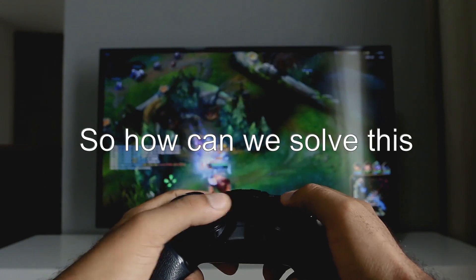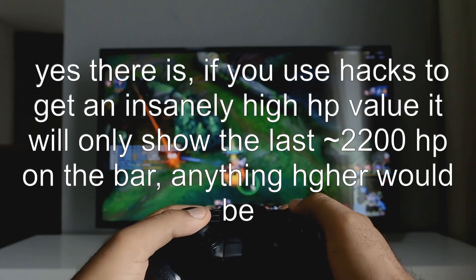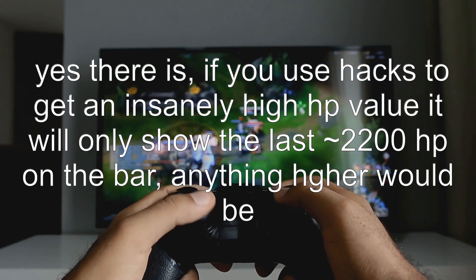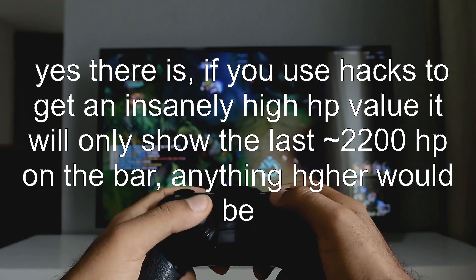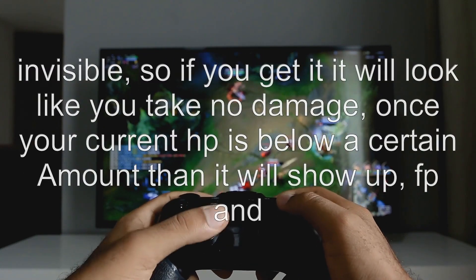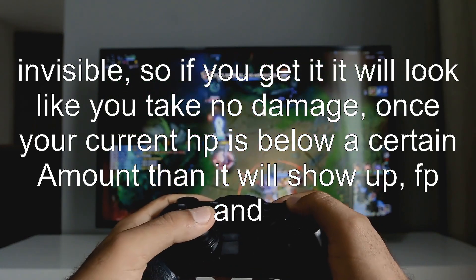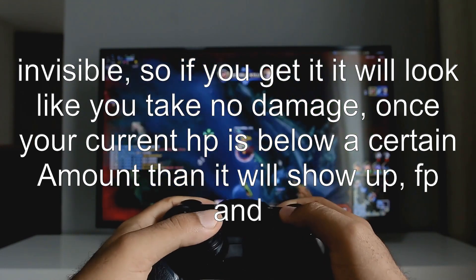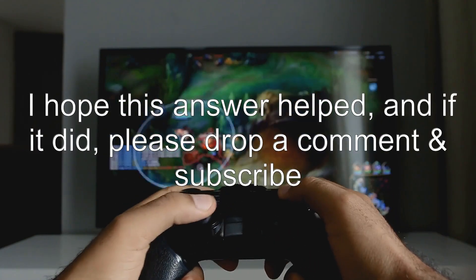So how can we solve this? There's one possible answer. Answer 1: yes, there is. If you use hacks to get an insanely high HP value, it will only show the last approximately 2200 HP on the bar. Anything higher would be invisible. So if you get it, it will look like you take no damage — once your current HP is below a certain amount, then it will show up. FP and stamina work this way too.